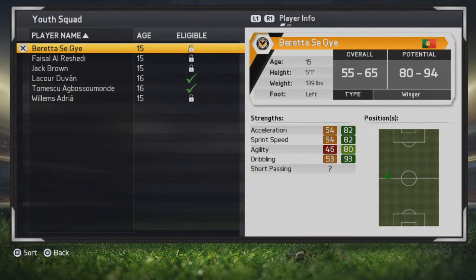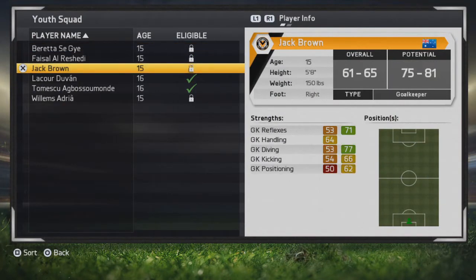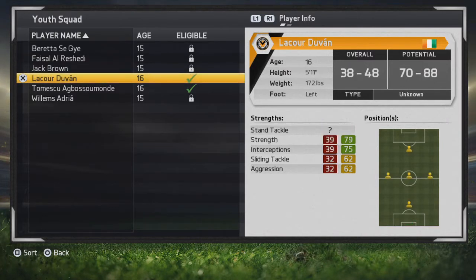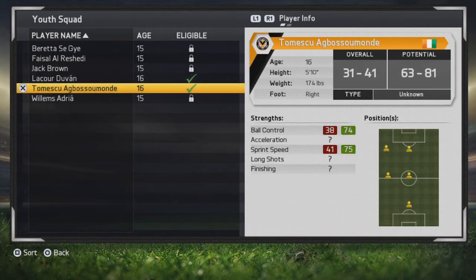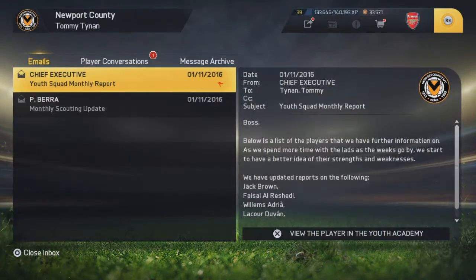Youth squad update — El Rashidi is looking like an 84, Jack Brown is 81, Duvan is 88 and looking good, Agbos Sumonde is 81, and Adria the keeper is going for a 94.